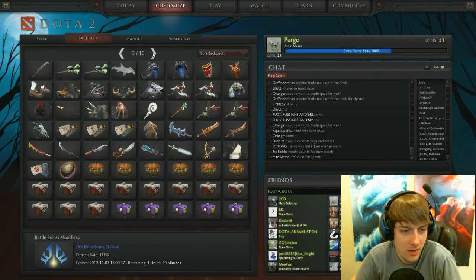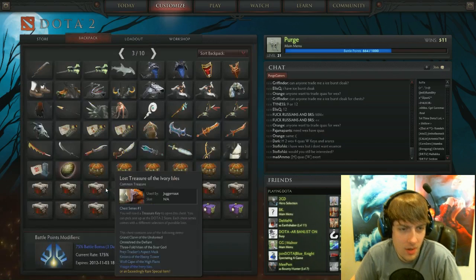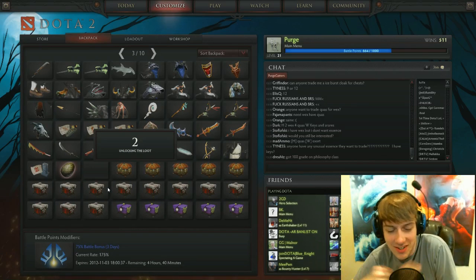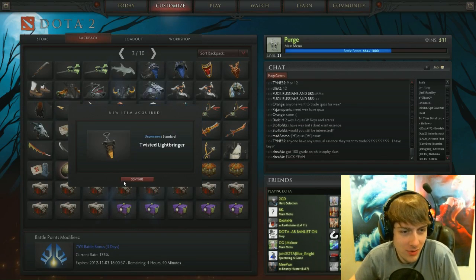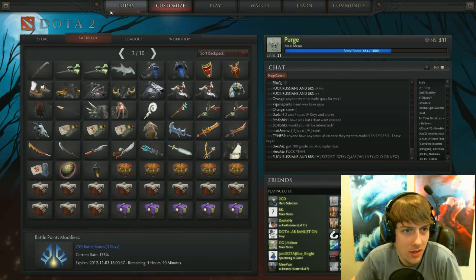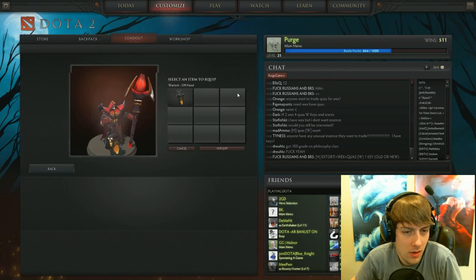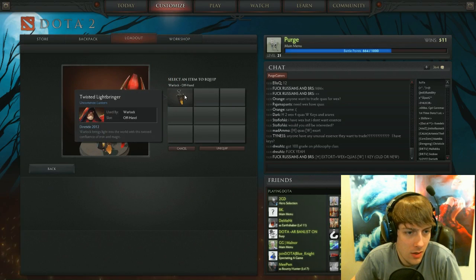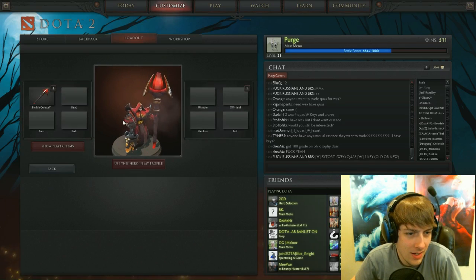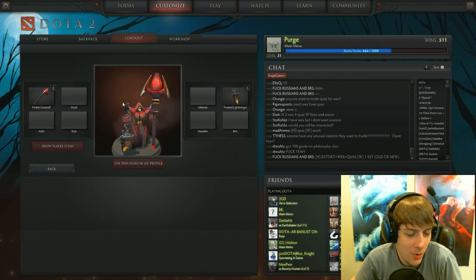Alright, next one. Use the key. Open. Count with me: five, four, three, two, one. Twisted Lightbringer. Another item for Warlock — offhand. This looks like just the same item, really? It's like the same item. Well, I'm disappointed with that one.